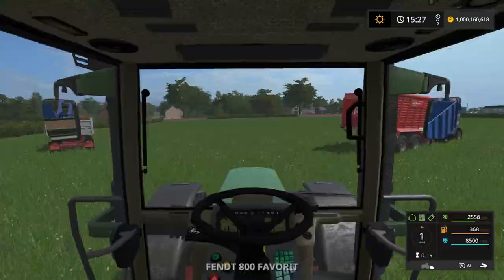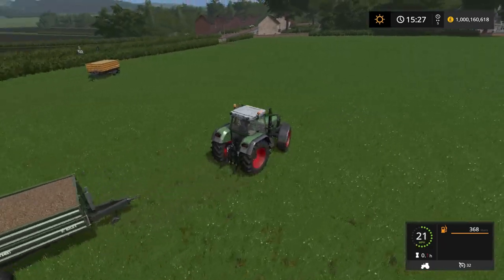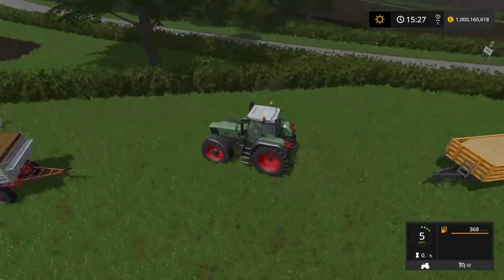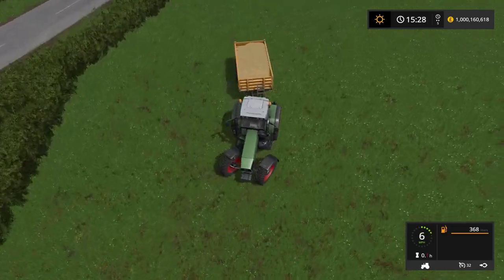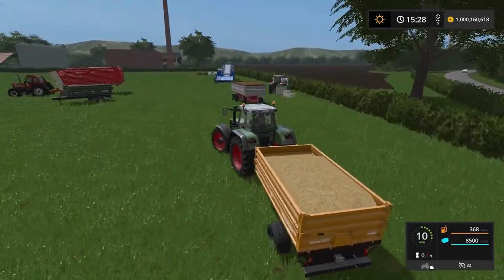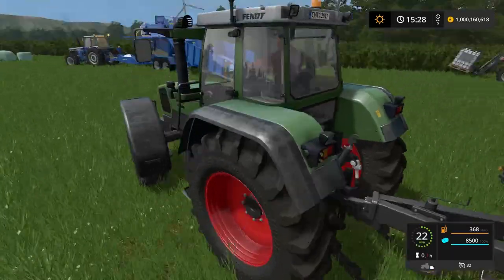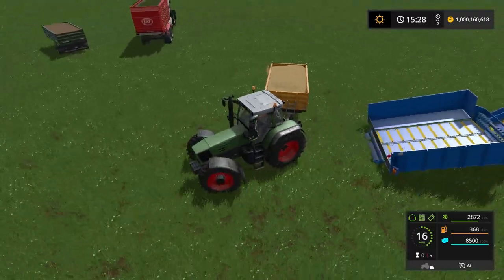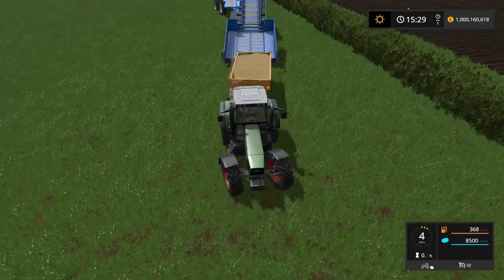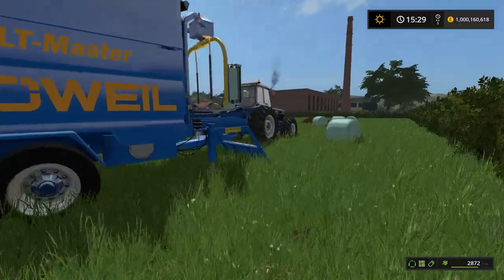Whilst wood chips finish unloading, we'll go collect another trailer with something else in it. Let's do straw - you can do straw as well. This is only really for weather protection. We'll back the straw trailer up here and unload that into there as well. Let's see the bales coming out. It also says on the bale what's inside - this one is wood chips with 5,400 litres inside.